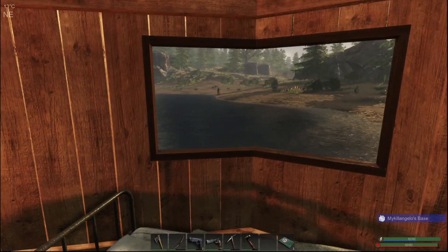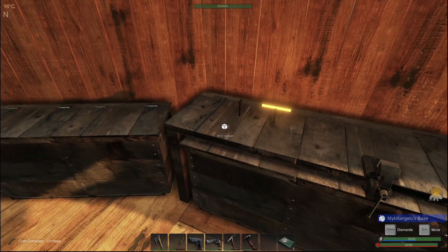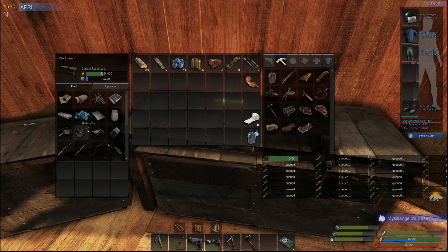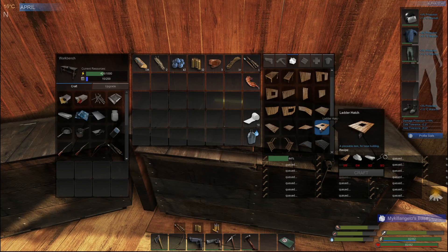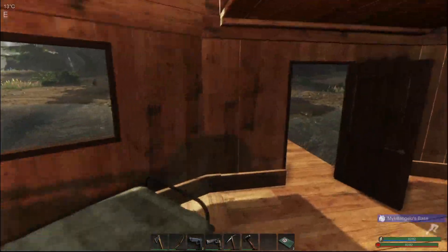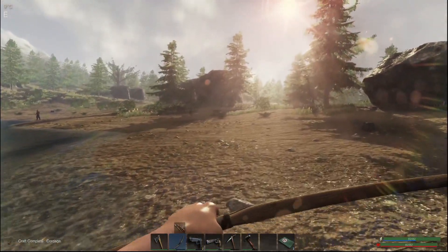We'll come back, make some ingots, and then we're going to... let's see what I need for the hatch again. Four adhesive — I have enough. Okay, let's go. Hopefully this guy doesn't shoot me.